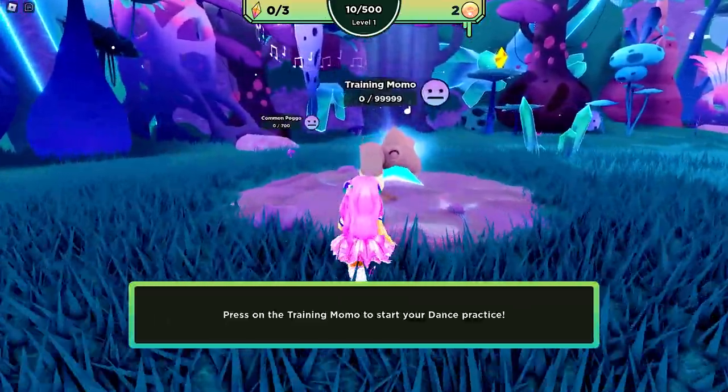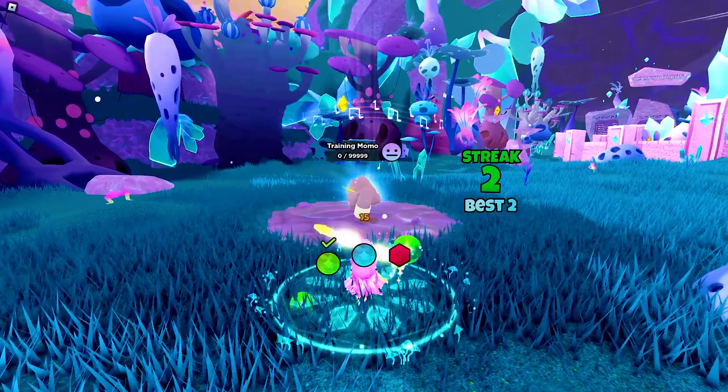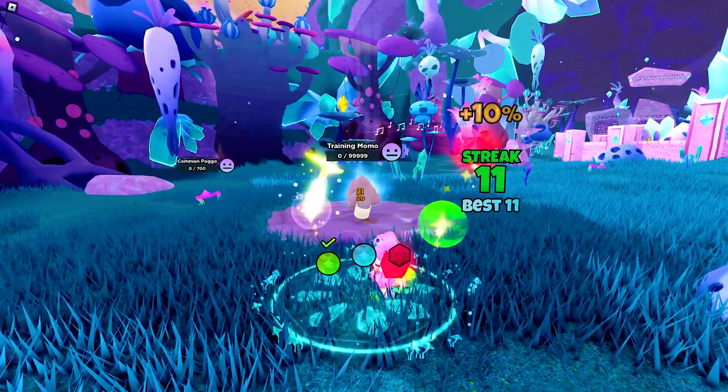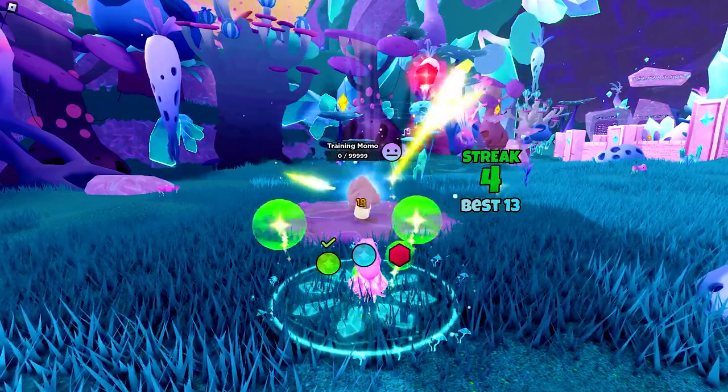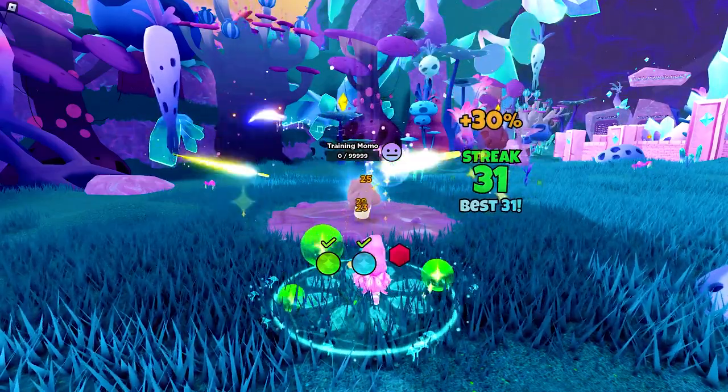The first thing you need to complete is the dance practice with the training Momo. Here, all you need to do is click or pass through the green, blue, and red orbs. Complete it by simply hitting all three orbs.